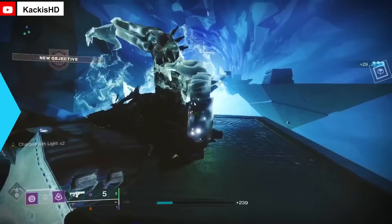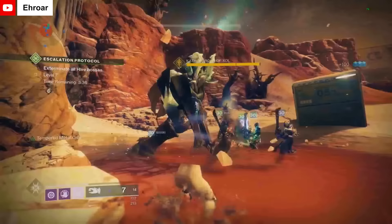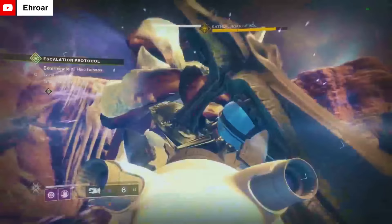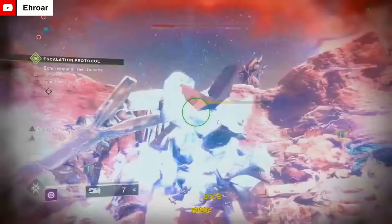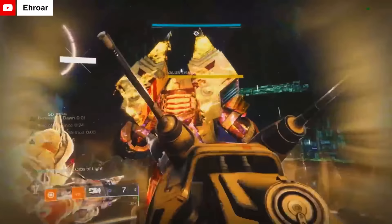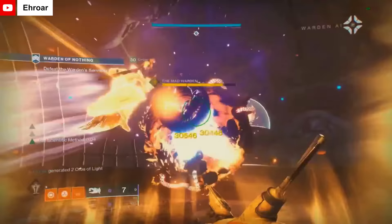During this era, a lesser used exotic shotgun, the Tractor Cannon, received an important change. The Warmind expansion buffed Tractor Cannon to debuff enemies to receive 50% more damage from void sources for 10 seconds, but in Forsaken, this debuff was changed to instead deal 33% more damage from any source. This was a major bump to team damage since many of the top DPS options were non-void sources. Tractor Cannon was used extensively to buff team DPS in many in-game encounters, plus it's just really fun to boop enemies around.